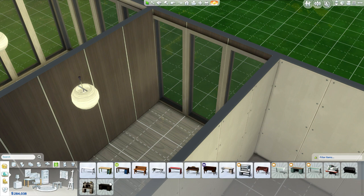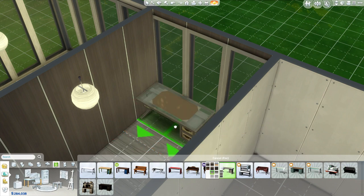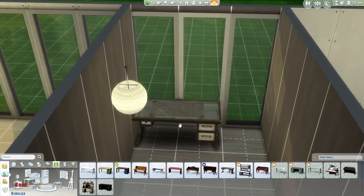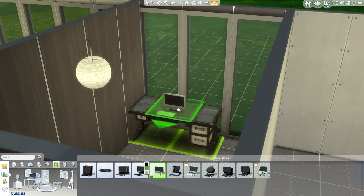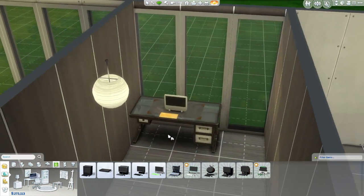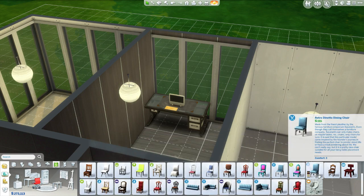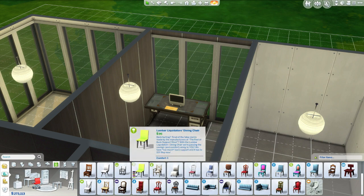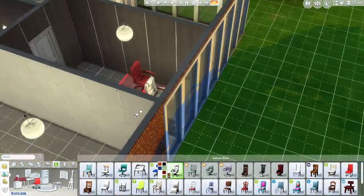Desk - we're going to get a nice expensive one. We're going to plop this bad boy right there. And then we're going to get an awesome computer that we can toss on top of it. A yellow keyboard - we've got to have yellow for lemons, guys. Nice keyboard. Now we need a nice chair - we need like the nicest computer chair that money can buy. There's not a lot of nice ones, but we can make it work. So we'll plop that chair down there.